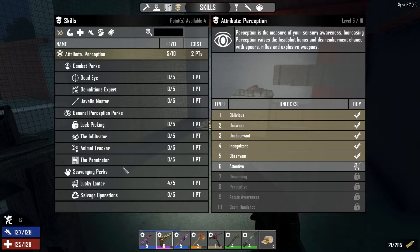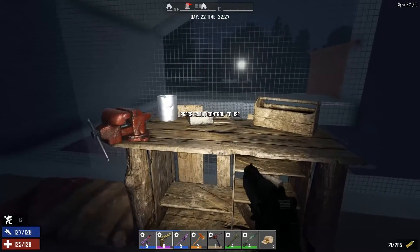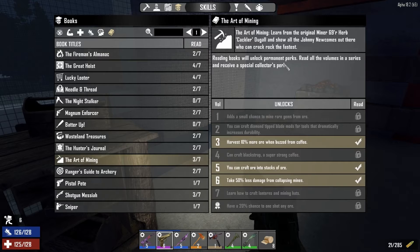But the only problem is — I'll show you. As far as I know, it's Miner 69er that unlocks that thing, I think. But the quality that I can craft is now pretty high. I think it's green or something. Let me see first. The book — it's supposed to be here because I've been reading a lot of books. I think the auger — Art of Mining — is it that? No, not that.